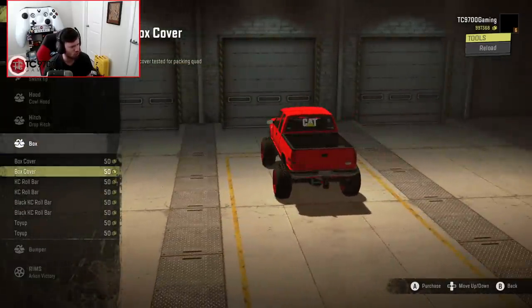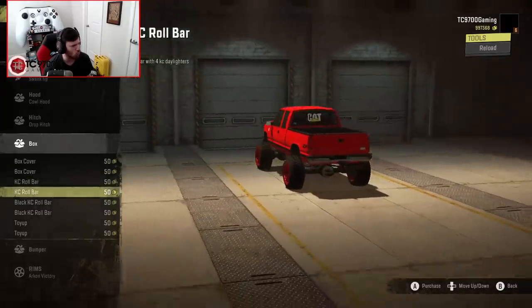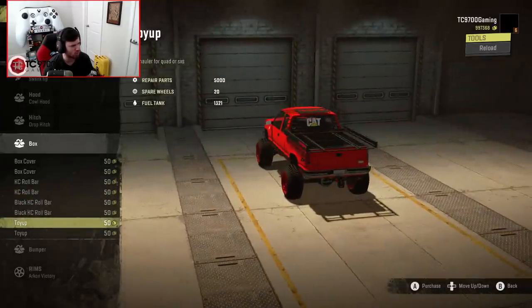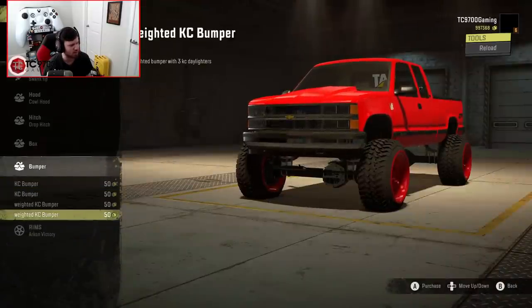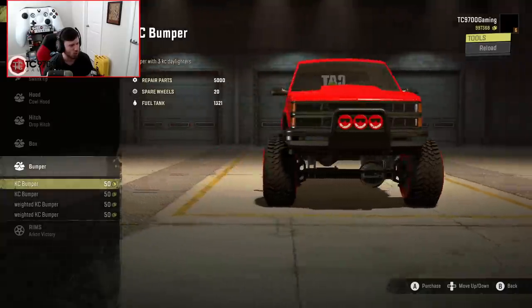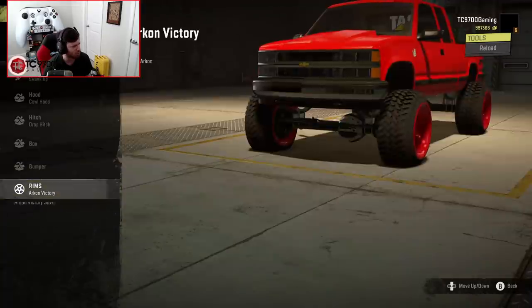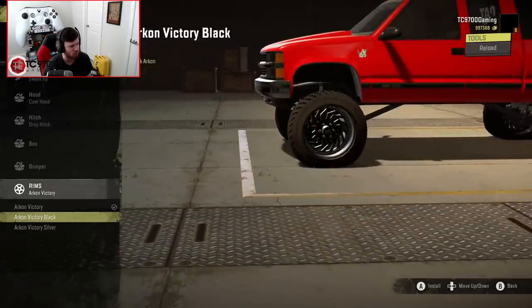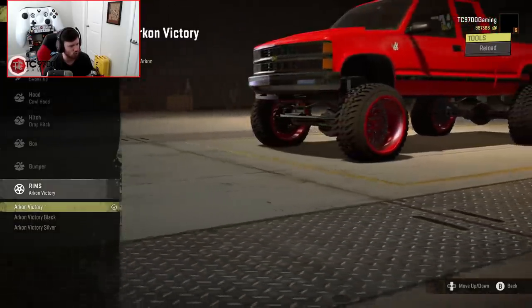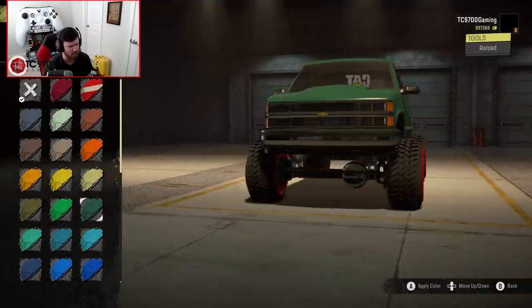Box cover — oh, that's kind of cool, I dig it. KC roll bar, blacked out KC roll bar. We could do a weighted front end, but I'm not sure about that particular bumper style. Archon Victory in red or black or silver — I think we'll stick with the red for now and see what color combination works best.